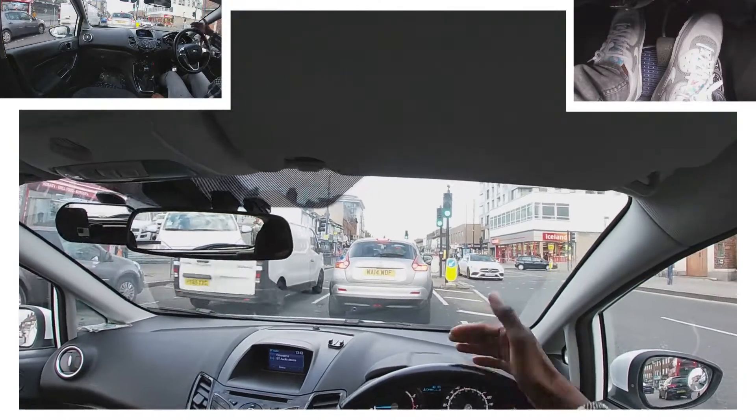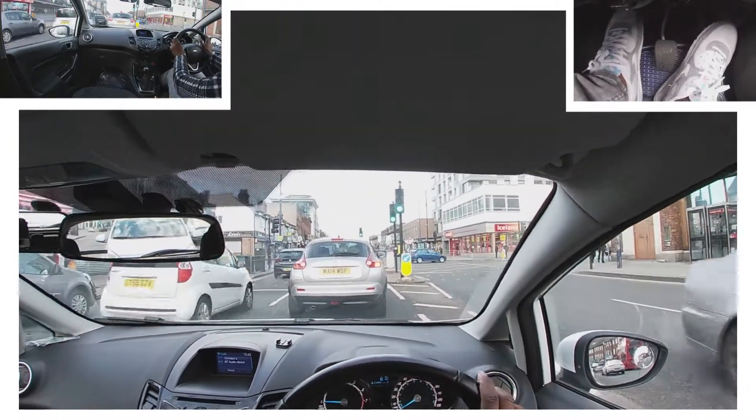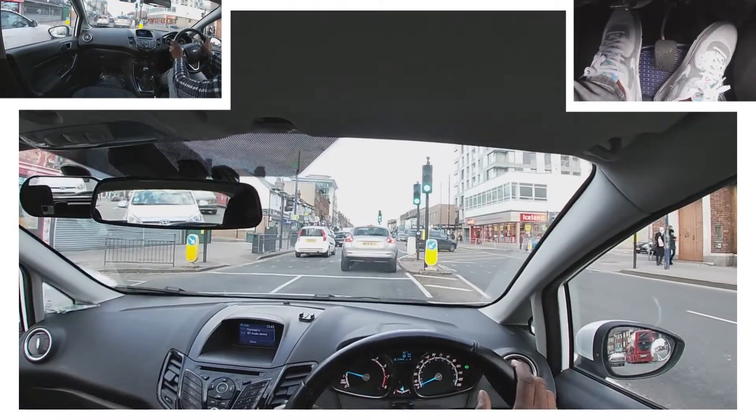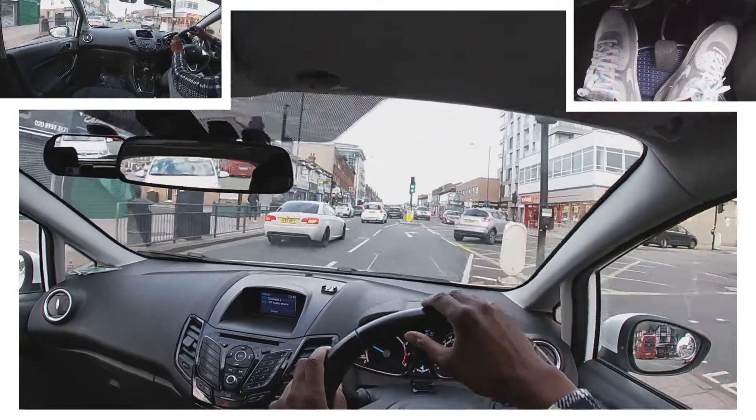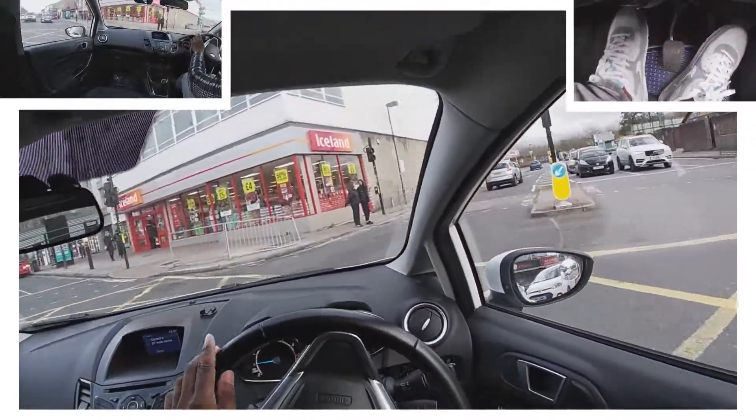The car in front of me is doing the right thing — they've waited behind the line rather than blocking the crossing. Once there's space they can go forward, and I'll go forward with them. Now it's changed to a green arrow, which means I can keep moving without worrying too much about the cars over there.